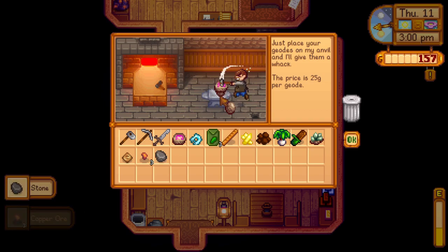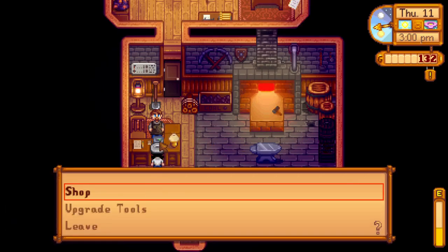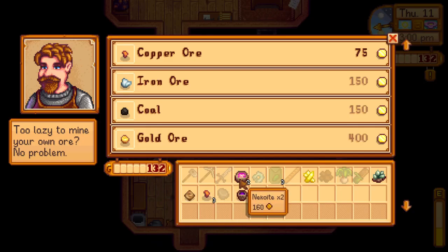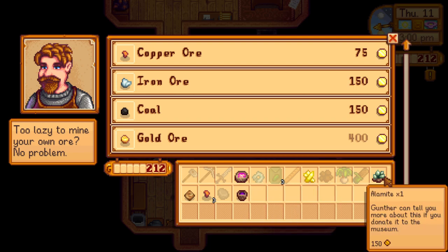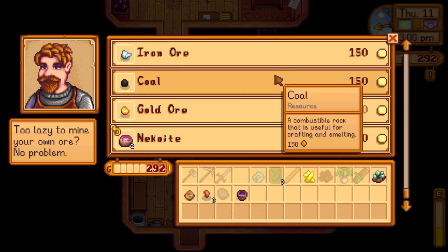Some of these items I can sell to Clint. Pierre won't buy everything — Willy only buys fish, Pierre buys crops — so sometimes you have to go to different stores to sell different things. Looking through my inventory: keeping the copper ore and earth crystal for now.